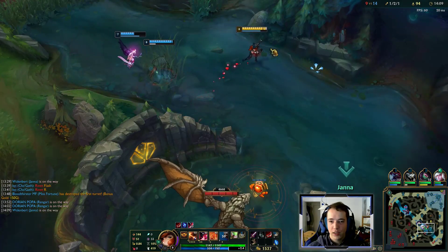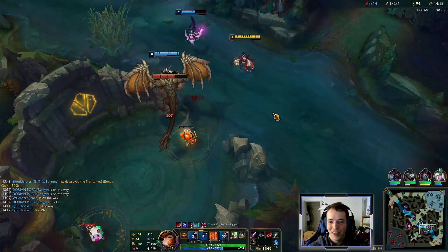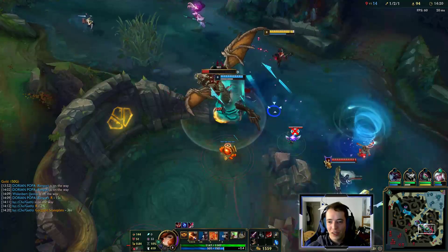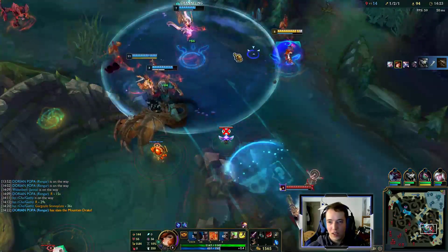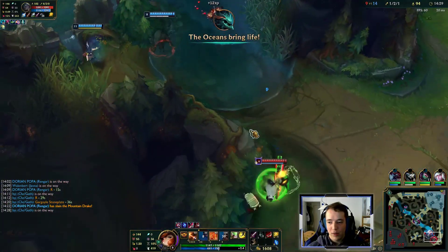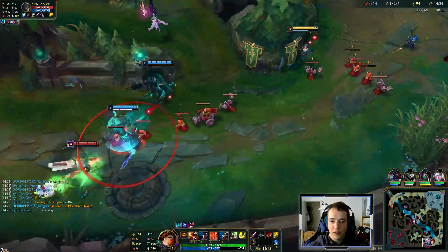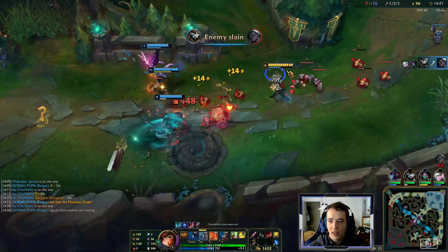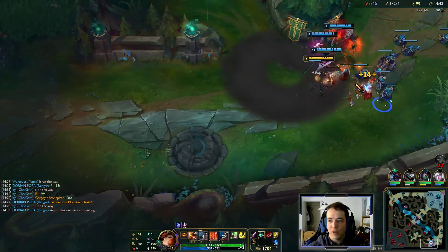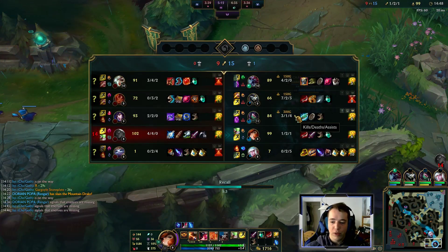Rengar wants to start this. I'm not sure if I like this — I'm pretty sure if we get contested we lose. Good smite. We have numbers advantage and they don't have a tower to go back to. Me ulting the wave snowballed into that kill because they didn't have the safety of their tower. If we needed to dive this, it could have gone horribly wrong.